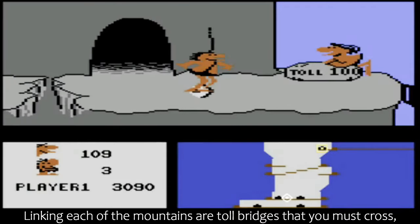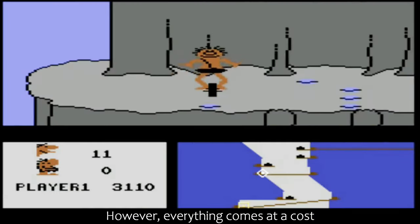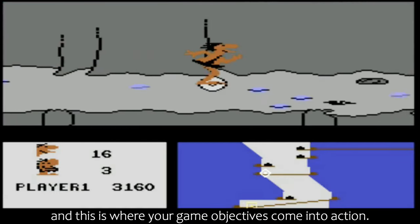Linking each of the mountains are toll bridges that you must cross, getting you a step nearer to your goal. However, everything comes at a cost, and this is where your game objectives come into action.